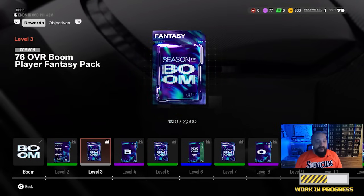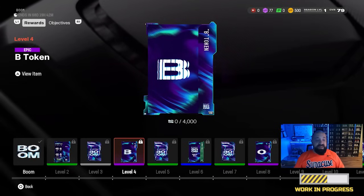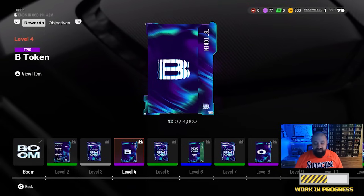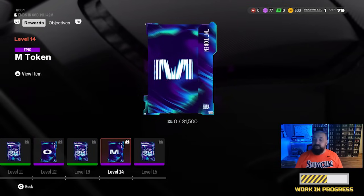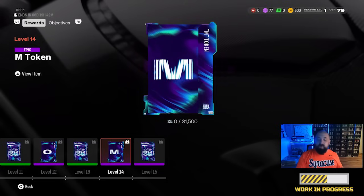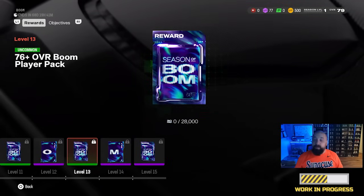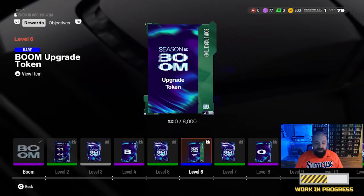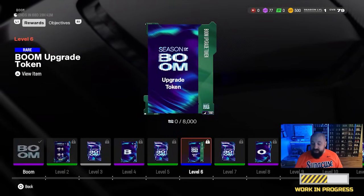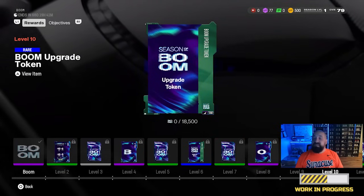Scrolling through the field pass rewards from left to right, you're going to have fantasy packs that give you lower overall players from this promo, and more tokens that spell out the word BOOM. Level 4 you get a B, level 8 you get an O, level 12 you get the second O, and level 14 you get the M. So you can basically spell out BOOM two different times — once from solos and once from the field pass. For the Jabril Peppers upgrade, remember you need four tokens: one from solos, one from the welcome pack, and the other two from this field pass — token three at level 6 and token four at level 10.